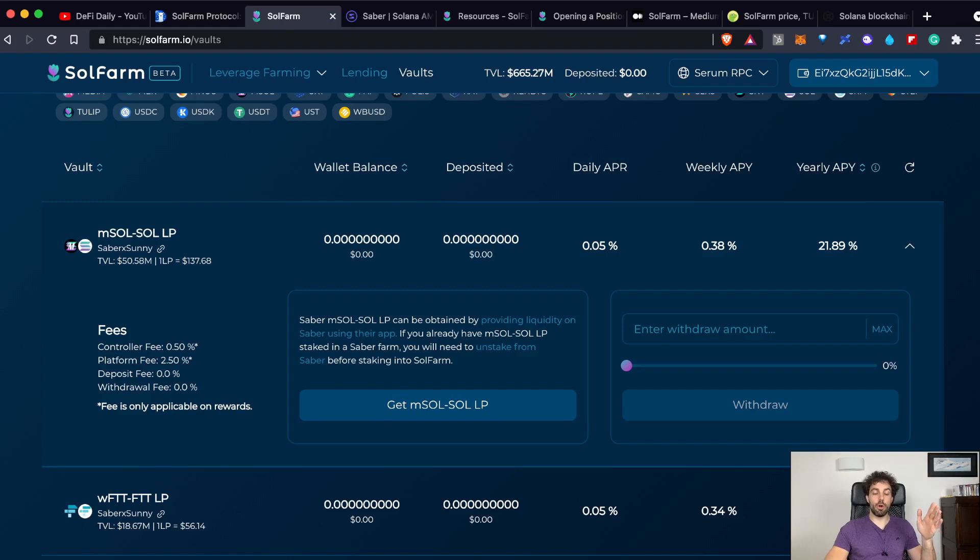Remember that you will also start paying some fees. The fees are the controller fee and the platform fee — we are talking about 0.50% and 2.50%. There is no deposit and no withdrawal fee. Remember that you are paying fees only on your rewards, so the capital — the amount of LP tokens you are depositing on the platform — is free of fees. One nice feature of SolFarm is that it is an auto-compounding yield aggregator, meaning it keeps compounding your earnings, and this is the reason why it is different from Saber, Sunny, or similar platforms.